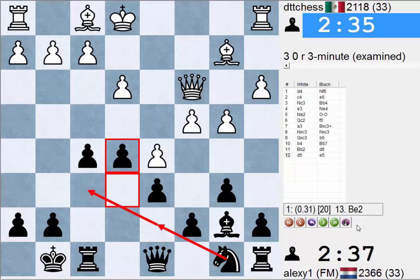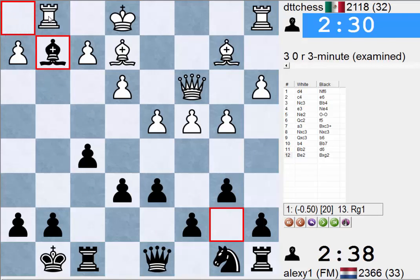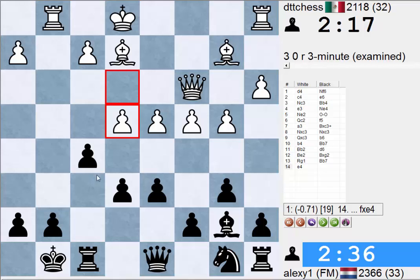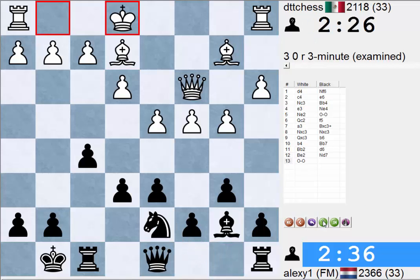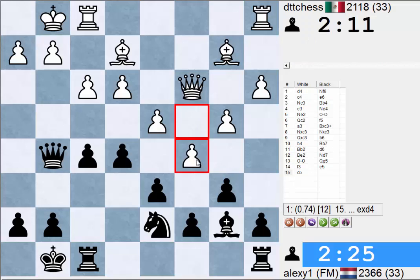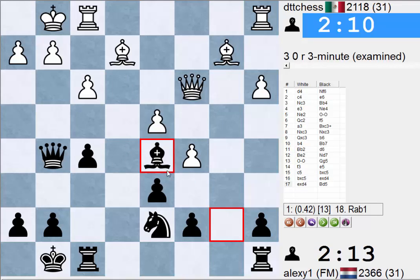He went Bishop E2 and maybe I could have taken. Because of this diagonal being pointed at my King as well as the Rook - E4 is the move he wants to play, says the engine. Still D5, E5, F4, nothing's happening. Queen H4, Knight D7. Yeah maybe we could have taken. Here he should have went C5 somewhere - the threat is C6. B takes, B takes, E takes, E takes, Bishop D5 and we're somewhat fine.